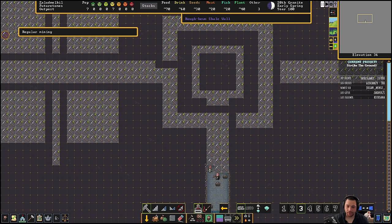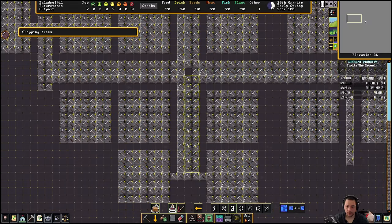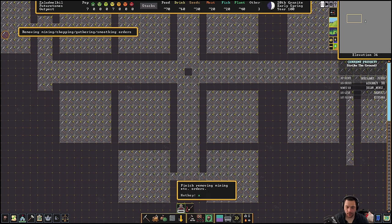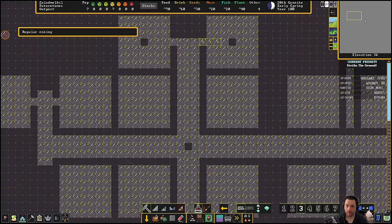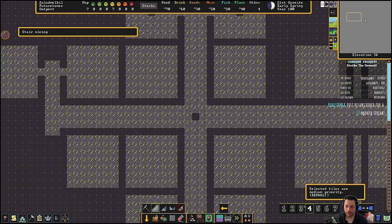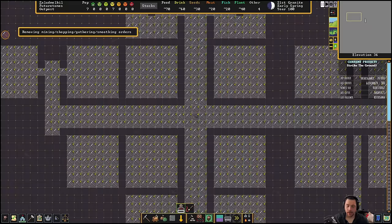And the center of these are empty so that I can make stairwells. I'm going to do the same thing here — I need to delete the old stairwell, that'd be annoying to have. So that we can have multiple levels.